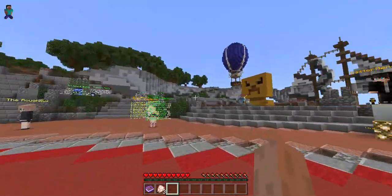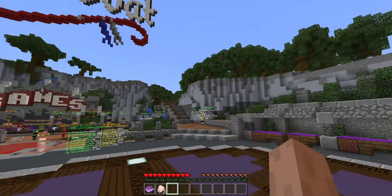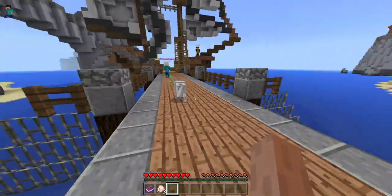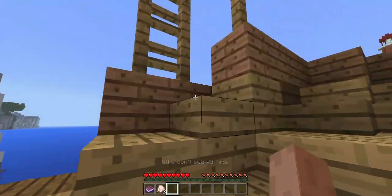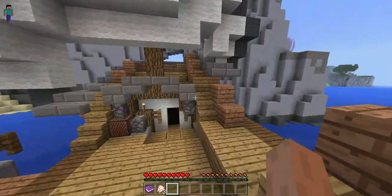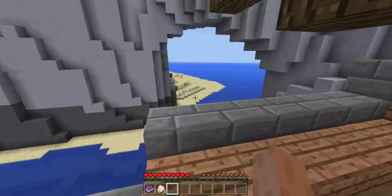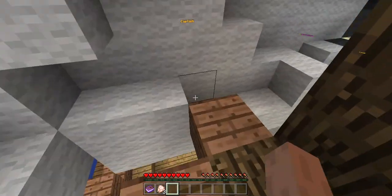What's up guys, Donut Gaming here, and I am back in the lobby on the Lifeboat Network — the new Pocket Edition, Windows, and Xbox version. I thought I'd make a video where we explore this lobby. I notice someone just got an elytra, probably because they're VIP. I don't have VIP on this, but if you do see me playing, my gamer tag is Donut Gaming YT, capital YT.